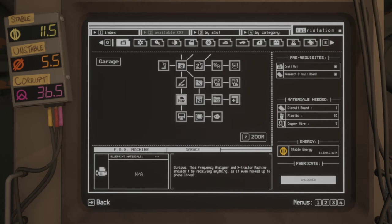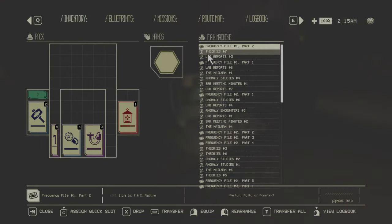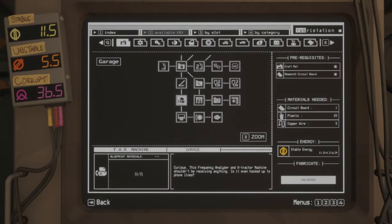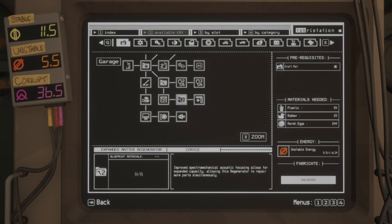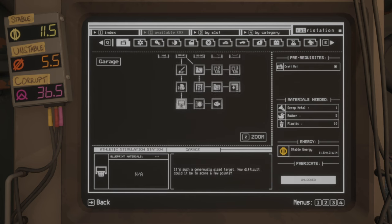Going into the third row: the fax machine is just for storing lore pages so you can read them again — that's all it does. You want to build the advanced workbench, which unlocks tier 2 and tier 3 crafting materials. Then the expanded metal generator, which is an improved version of the previous one. Finally, the repair station is one of the best upgrades here — when you come back from a run it automatically repairs your car significantly.